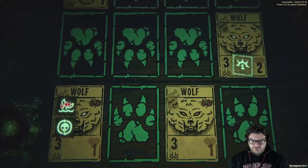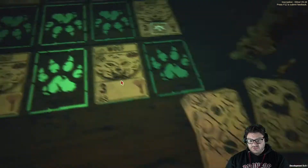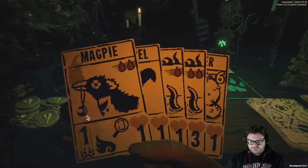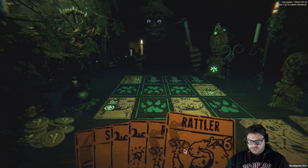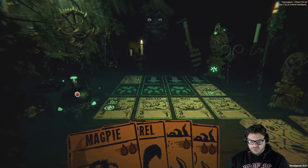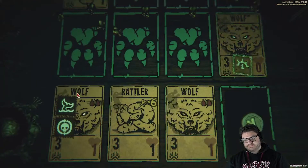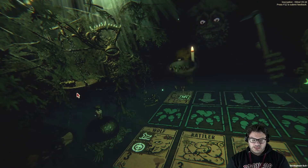Let's see — we need to deal six damage, and we can deal six straight away. Anybody have a guardian sigil or anything? Nope. I think we're good. We're going to do this — that's for good measure.